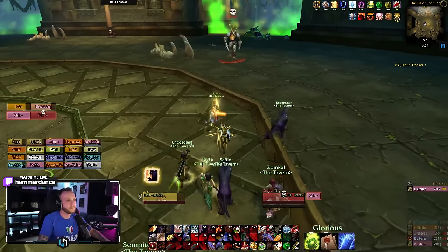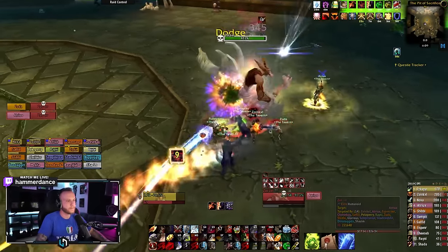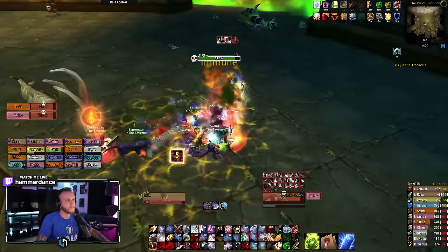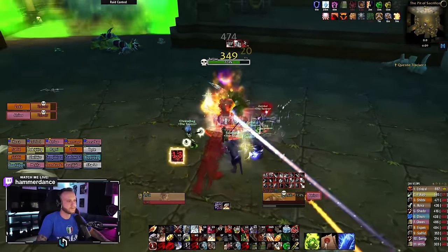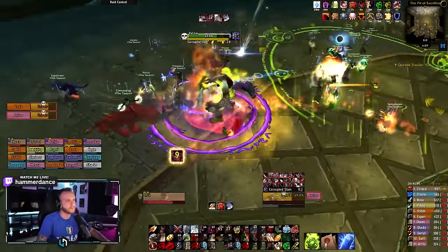Up next is the Atalai Defenders. This fight is basically six mini-bosses that you will fight in a row. Once you kill one of the bosses, the previous one will respawn as a ghost and will be able to be CC'd. Use Shackle, Hunter Traps, and whatever other CC you have available on all ghosts. They cannot be killed.